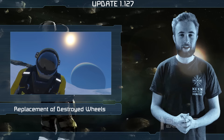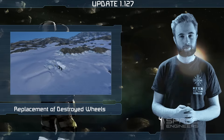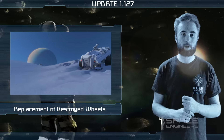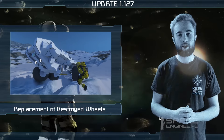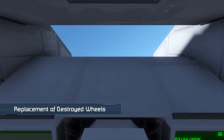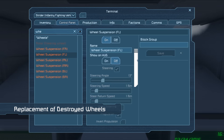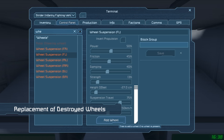And lastly on the feature side of things, we've added a way to replace destroyed wheels. Now when you go to a wheel in the control panel there is an add wheel option. In survival, pressing this will spawn a wireframe mesh which you'll then have to use components to weld up. But in creative, this will pop a wheel straight back on. Please note that adding a wheel in this way uses the same constraints as when placing a brand new wheel suspension block, so if the area where the wheel is supposed to spawn is obstructed, the wheel will not spawn.